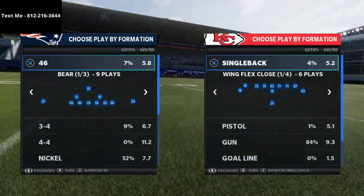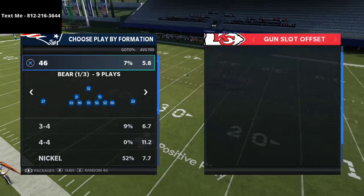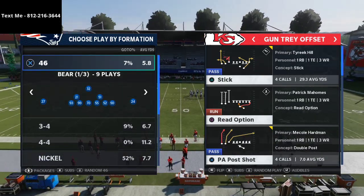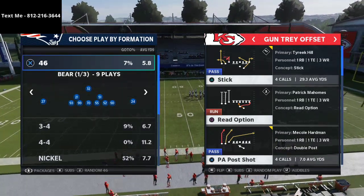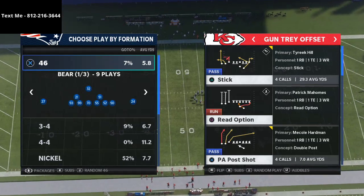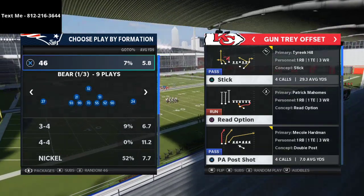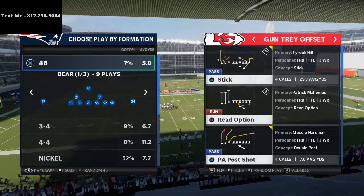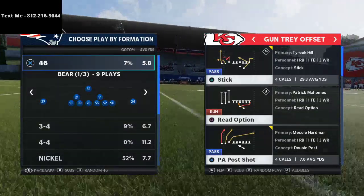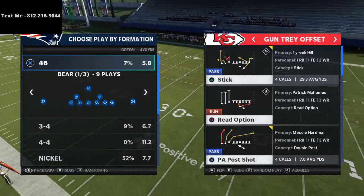I've been practicing a lot with the Gun Tray Offset out of the Arizona Cardinals offensive playbook. This is very similar to the Trips Tight End formation found in the New England Patriots offensive playbook. In my opinion the Patriots still have a better Trips Tight End, but the Gun Tray Offset in Arizona is very good and holds its own against the best Trips Tight End offenses. Combined with everything else from Arizona in the Madden 21 competitors guide, this becomes a really solid offense.